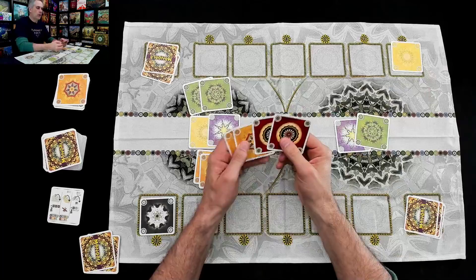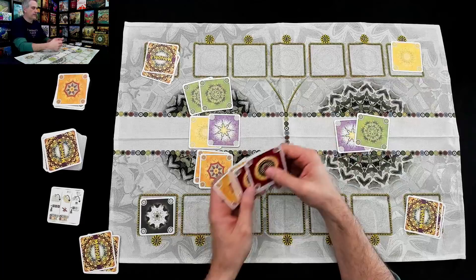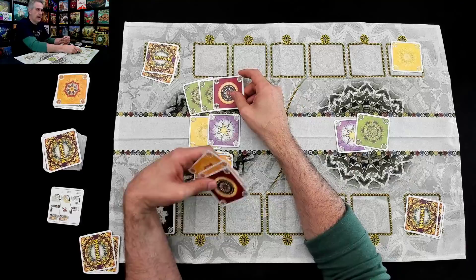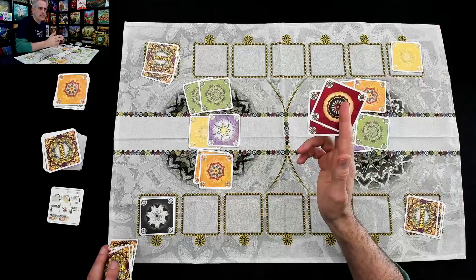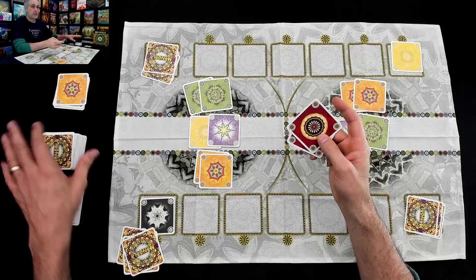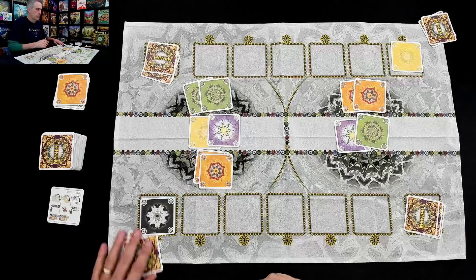Jen's turn. Jen can't play these oranges. She could play these reds — she could go ahead and play a red and suddenly she's winning. I think Jen is going to try to take control over that mandala. Jen is running out of cards now — only two red cards in her hand. This could be dangerous because if on her next turn she was not able to play these red cards, she would be stuck and she'd have to discard them and draw. But Jen knows she's safe because even if I played red to one or the other, Jen could still play red to the other place.